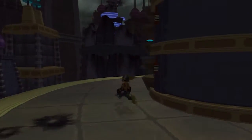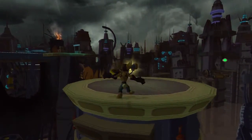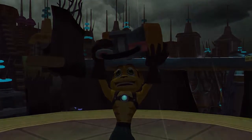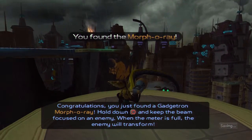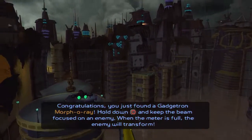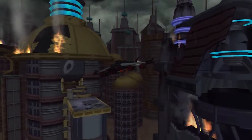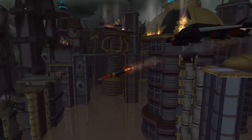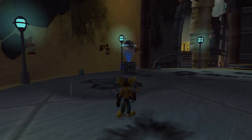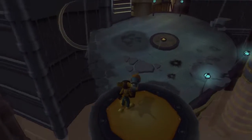At least we're at the end of this path — I can't believe I died so close to it. I'm still really bitter about that. At least we finally found the Morphor Ray. Hold down circle and keep the beam focused on an enemy — when the meter's full, that enemy will transform. This is nothing more than a joke weapon at best, but it can be useful. Depending on the size of the enemy, that will determine how much time it will take for the Morphor Ray to take effect.